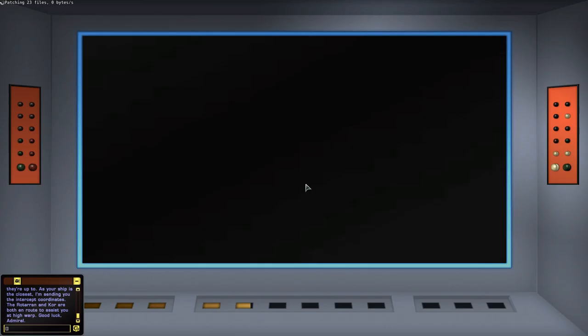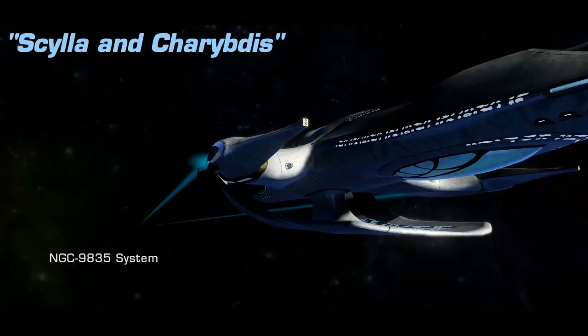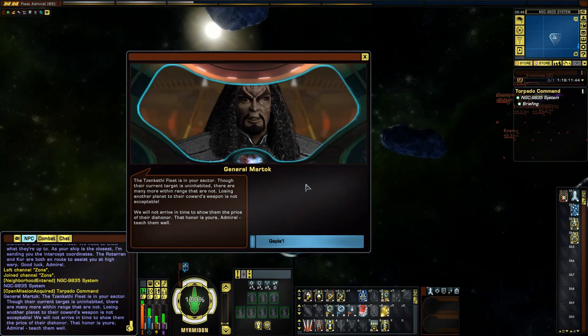So the Rotarin was Martok's ship before, wasn't it? Or is that Worf's? I can't remember. Either way — yes, sir. Begin Scylla and Charybdis. You can do that from anywhere in the Alpha Quadrant. That's quite cool.